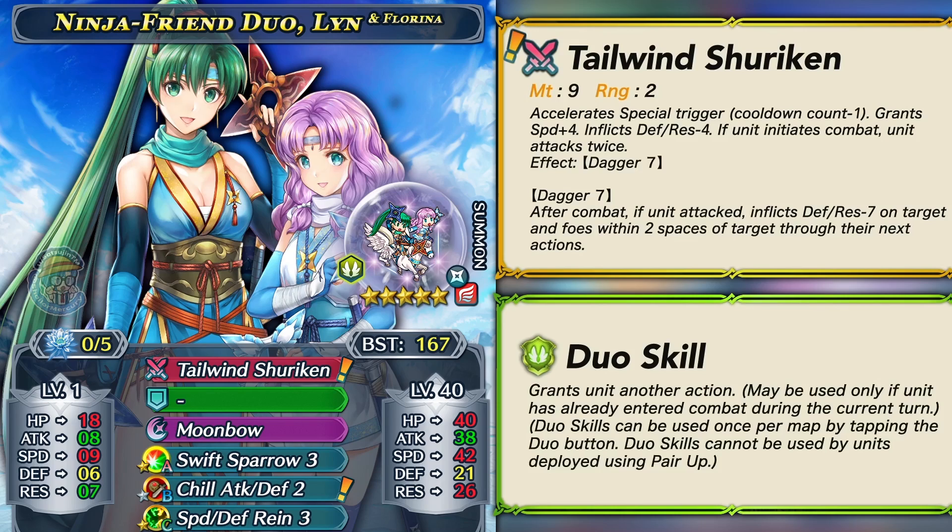She's pretty much the highest scoring unit in the game when it comes to Arena, along with Brave Edelgard. With a 300 SP slot A and slot C skill, she can basically have the same score as Duo Lin. She also comes with nice fodder in Swift Sparrow 3 and Speed Defense Rein, so if you fodder off a Selkie or Swift Sparrow 2, you could inherit both Swift Sparrow 3 and Speed Defense Rein at the same time, which is really amazing fodder potential.